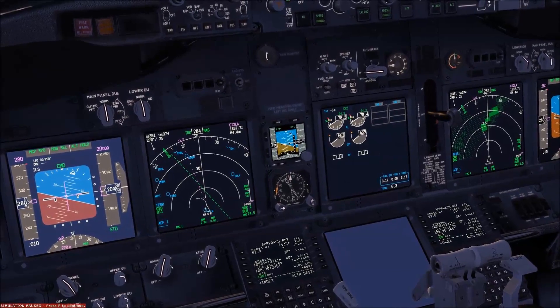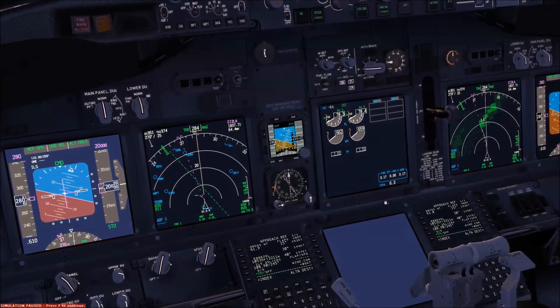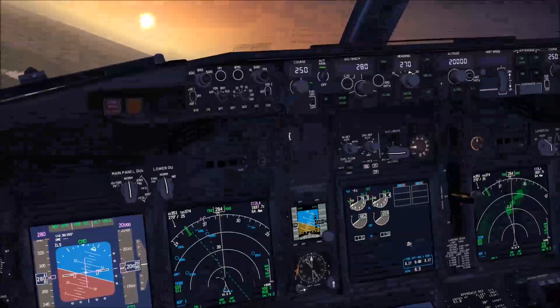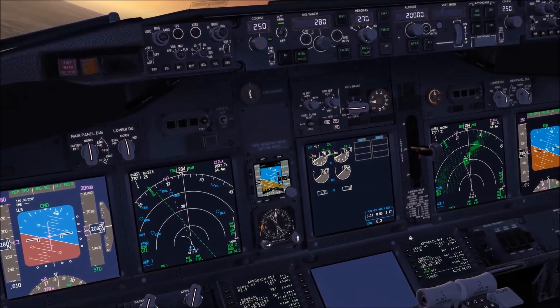It could take up to three minutes for an engine restart in flight. If after 30 seconds parameters are not increasing, repeat the process — place them in cutoff again, then back to idle, and so on. In the meantime, below 24,000 feet you would start the APU.